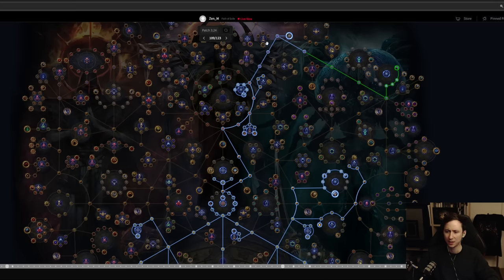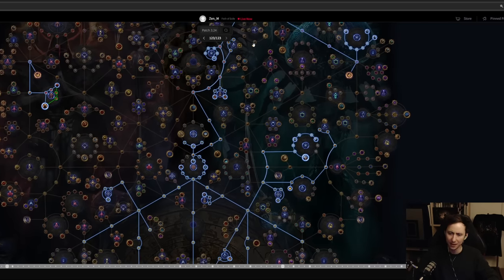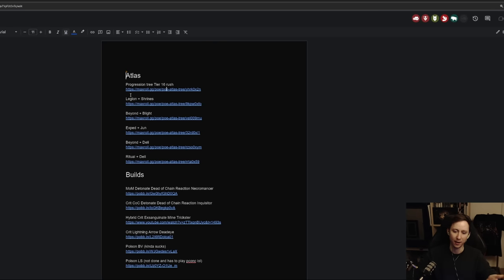Then I take a bunch of chance to spawn additional sulfite — 80% total — and go for shrines to help you clear maps. From there I get increased chance to get Tujen, Gwennen, and Rog as well. Then I go for eldritch altars, because hopefully by T14s you want to be farming altars and getting currencies from them. Once you've completed this atlas you should have unlocked your first preset.